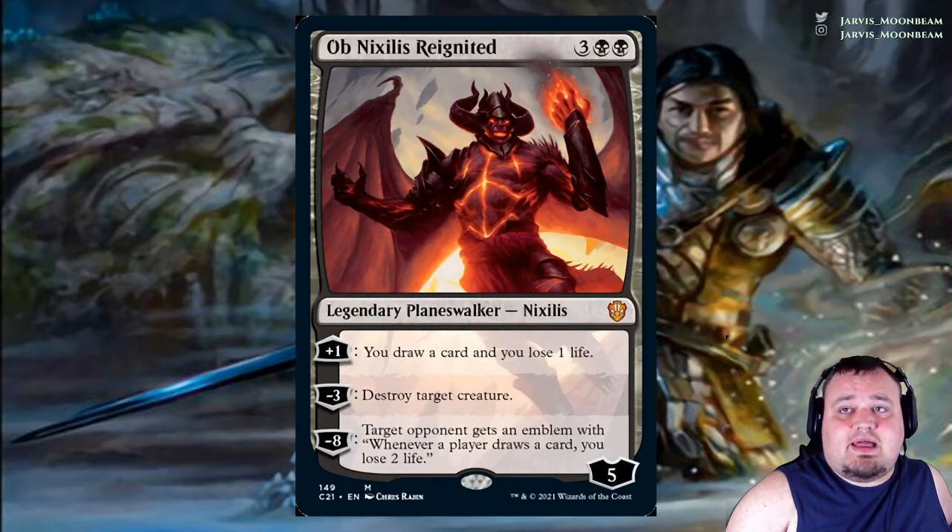Ob Nixilis, Reignited costs 3 black black. Plus 1: you draw a card and you lose 1 life. Minus 3: destroy each other creature. Minus 8: target opponent gets an emblem — whenever a player draws a card, that player loses 2 life.